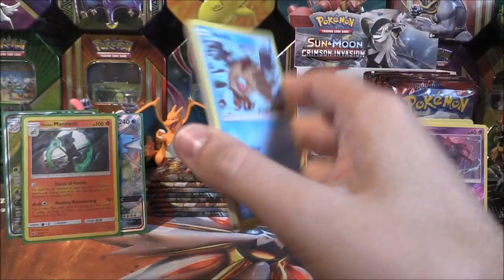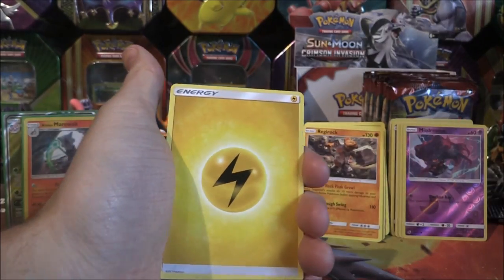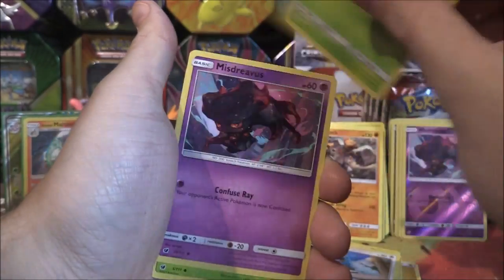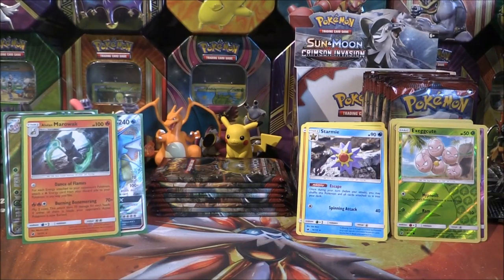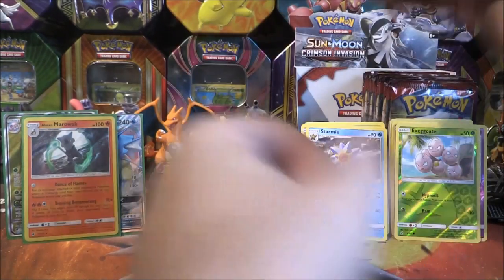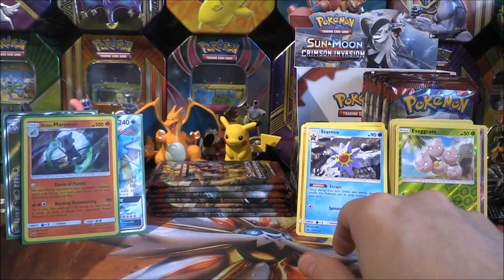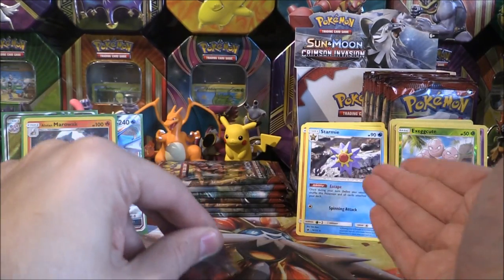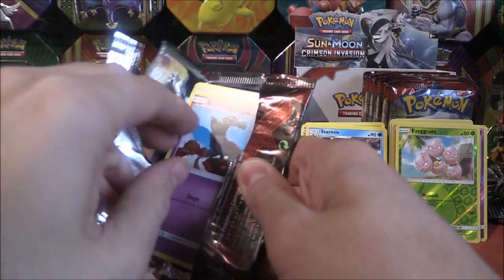Next pack. Electric Energy, also got Elusamine, Kakuna, Accelgor, Swinub, Swablu, Shelmet, Misdreavus, Cacnea, a Reverse Exeggutor, and a Starmie. I like the Starmie artwork; the card though — meh. Its Escape ability lets you shuffle this Pokémon and all cards attached to it back into your deck once during your turn. It's only going to have one energy on it and a Staryu. Could have a Choice Band or Dumbbells on it if you actually played it, but that's the best you're going to get.